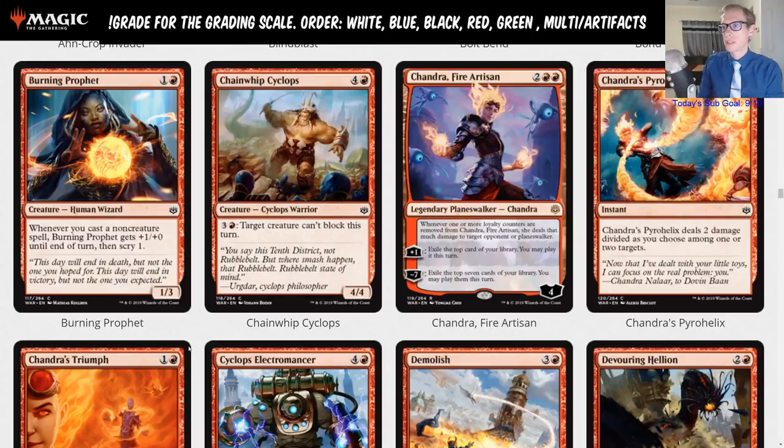Getting back to Chandra, Fire Artisan — I see this fitting into the Gruul creature decks. They get good card advantage and they care about that damage. I don't really see it in mono red aggro replacing Experimental Frenzy, but in Gruul this fits pretty well. It fits between Domri and both the green and red gods. It could be a sideboard card against control, but I think it fits the four-mana slot on the curve quite well.